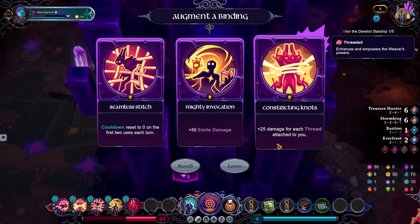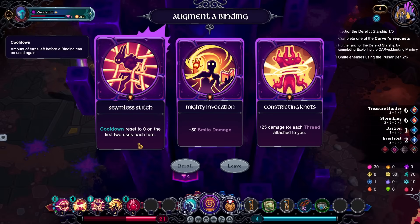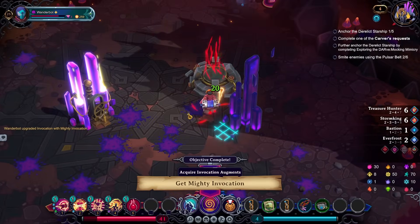Damage for every thread attached to you — which is very good. Extra smite damage — which is great. Or cooldown reset to zero on the first two uses every turn. All of these are amazing. I think I'm going to go for the plus 50 smite damage just because I don't use invocation much.